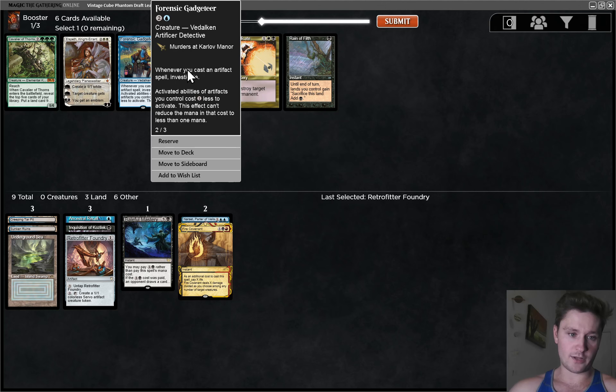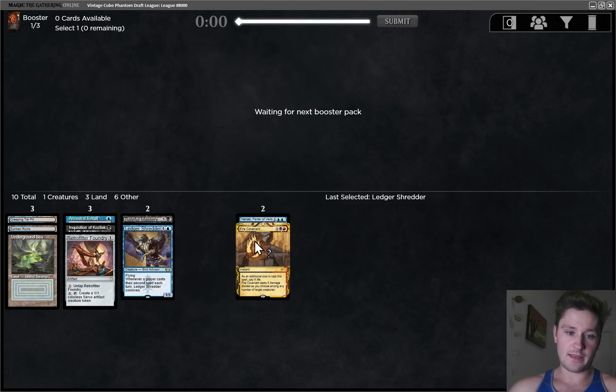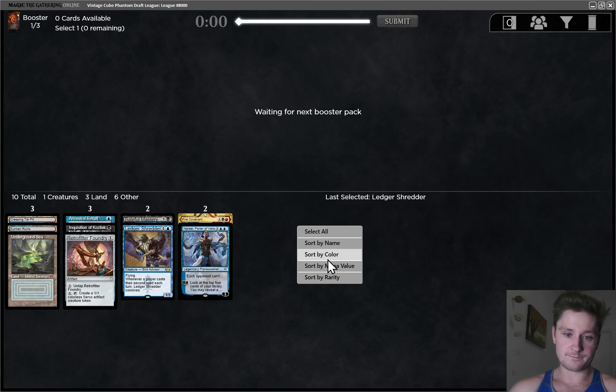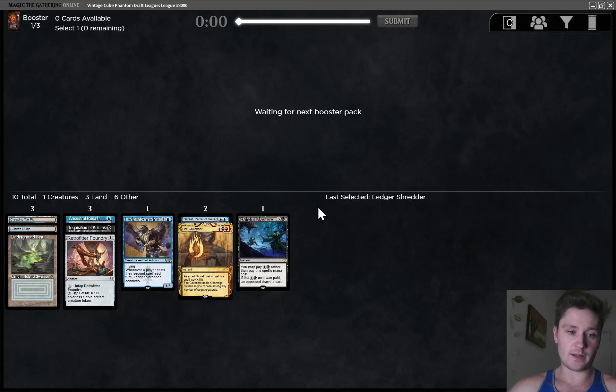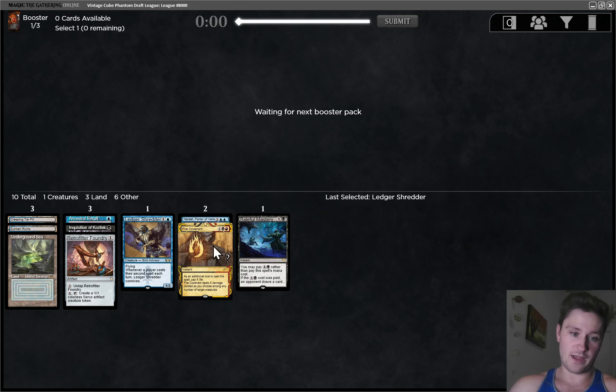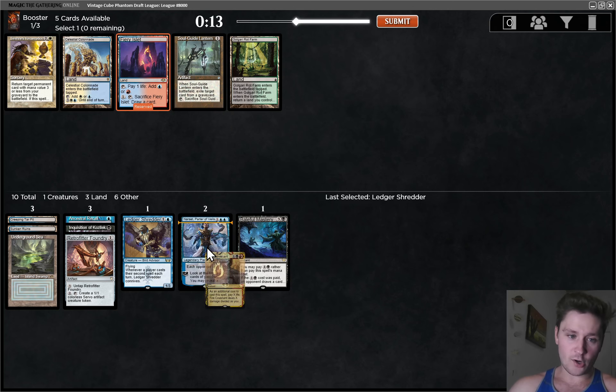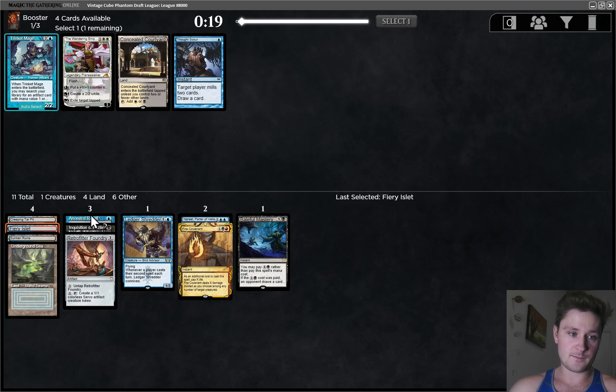Pretty easy Ledger Shredder here. We're not too in on the Artifact plan. We could try to force it, but Ledger Shredder is good, especially with a low curve like this. We don't want to get too many creatures in our Narset deck, but this is our first creature so I'm not too worried. I think the next pack is the one that had two Red lands, so I would love to see one of those come around. Both a Blue-Red land and a Black-Red land. We could also just cut Fire Covenant. We have great fixing for Blue-Black if we end up not playing Red, but this is a big upgrade in power level. Fiery Islet is pretty easy — there's Soulguide Lantern too, but pretty easy Fiery Islet. Good pickup.